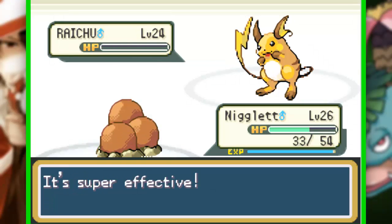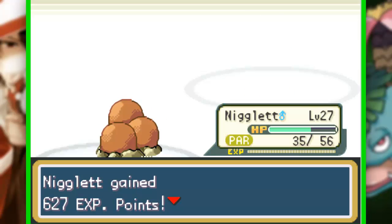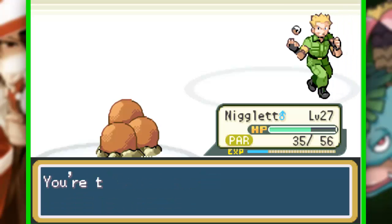Vamos ver... Boa! Mas ficou paralisado, ficou com estática. Não importa porque esse era o último pokémon dele. Ou seja, garantimos a nossa terceira insígnia — tão fácil de ganhar o Thunder Badge.